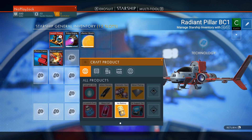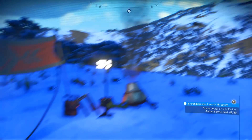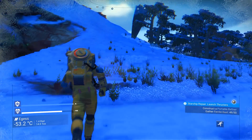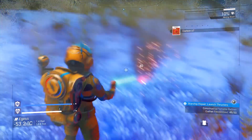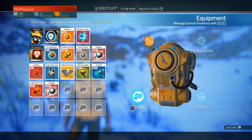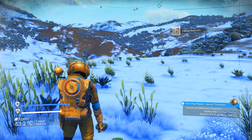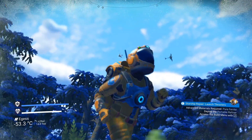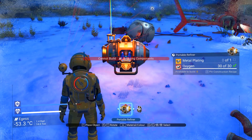What do I need for ferrite? Construct a portable refiner. Look at these things flying overhead guys. Let's get some more ferrite. Collect some of these pineapples on the ground — little bit more ferrite. Craft metal plating — okay that's done. I need pure ferrite to deploy the portable refiner. Here's my portable refiner — let's go ahead and just drop that bad boy down.